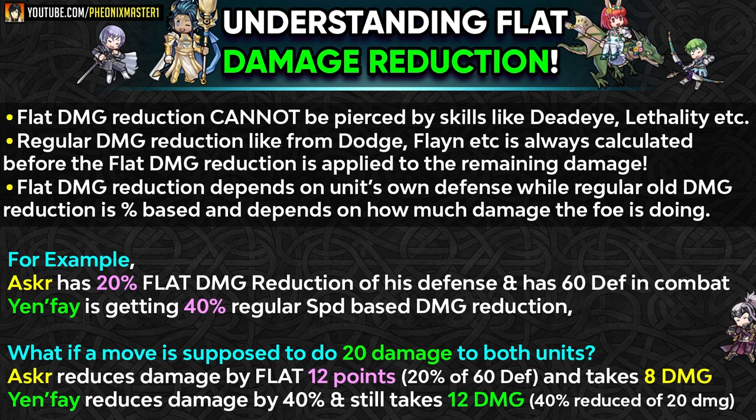We can easily understand this with an example. Asker has got 20% flat damage reduction from his defense and he has 60 defense in combat. And then we have Yanfei with damage reduction in his weapon which can scale up to 40%. If both units face an opponent that can do 20 damage, Asker with flat damage reduction reduces 12 points of damage right away — 20% of 60 defense — and takes only 8 damage. Meanwhile, even though Yanfei technically has more damage reduction, it's still percentage-based, so after the max 40% reduction he still takes 12 damage. So flat damage reduction ends up being a lot better, especially if you stack up defense on a unit like Asker.